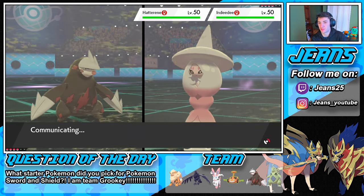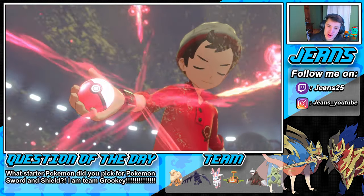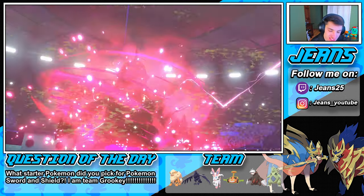I think this will take out Indeedee — I really do think it's going to take out Indeedee, and then we'll get a nice shot off on Hatterene. If he doesn't Follow Me, we'll just go for Hatterene. My Iron Head almost took out a different Indeedee last time, so with the Dynamax I think we can take it out.